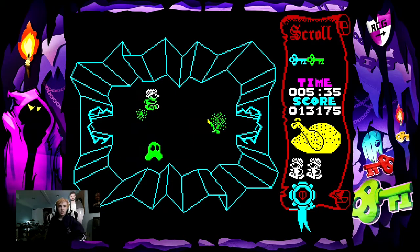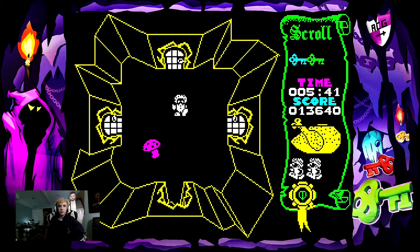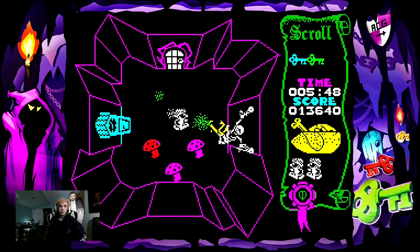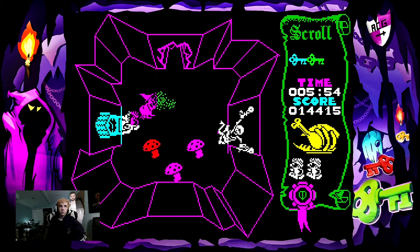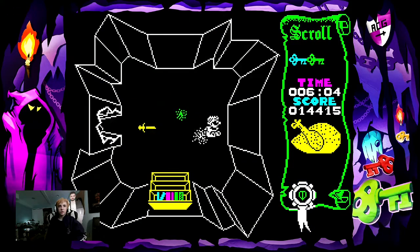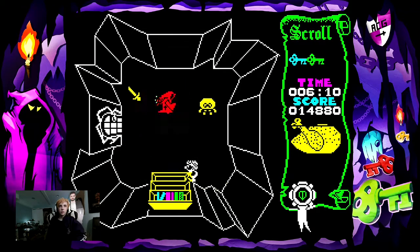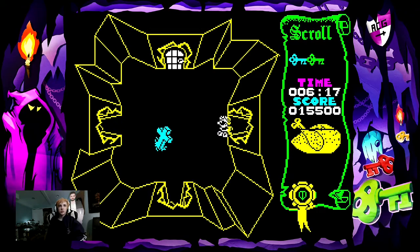Alright, nice — I got into a blue room. Now the only keys you need are the red one and of course the gold one, which is the objective, I believe. Oh, do the mushrooms kill us? I didn't know the mushrooms hurt us. Alright, well that was something I should have found out earlier before just standing in them. Or does it — yeah, we starve. I don't think the mushrooms kill us, I think we starve. Maybe.